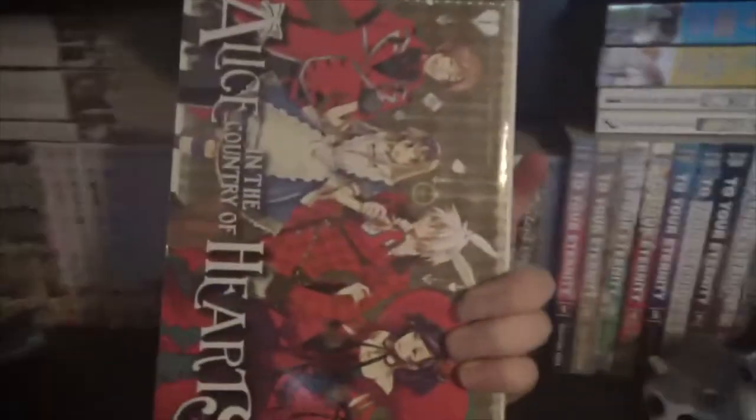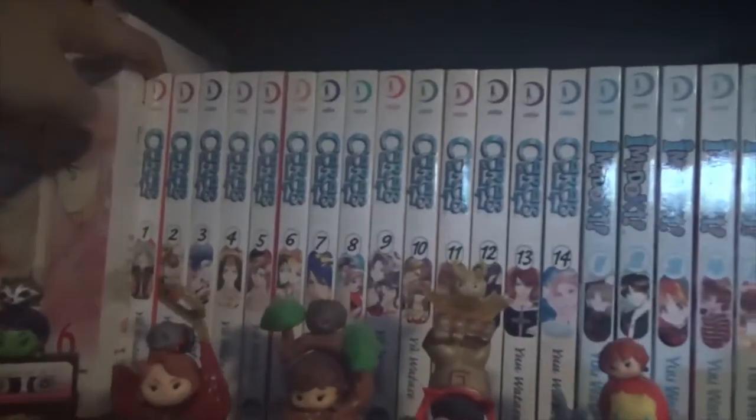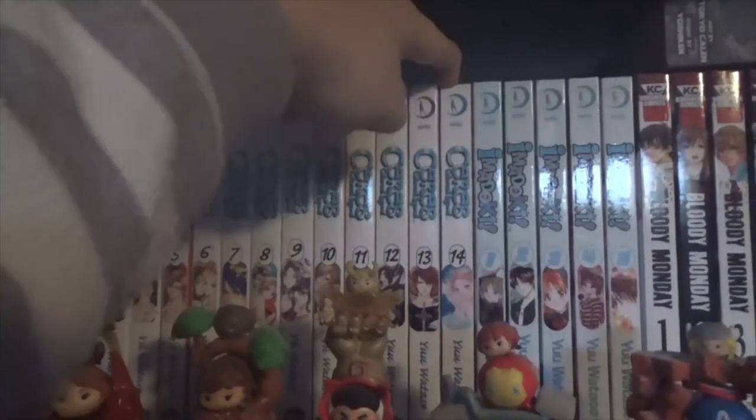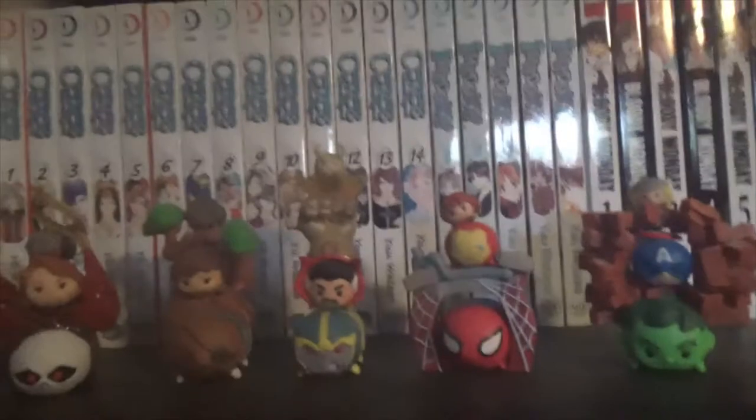On top of that, I have Alice and the Country of Hearts, which I have volume 1 of — it's based on an otome game, I think. I haven't read it in years. Then I have Ceres: Celestial Legend, volumes 1 to 14, which is complete. Same author as Fushigi Yugi, which is Yuu Watase.